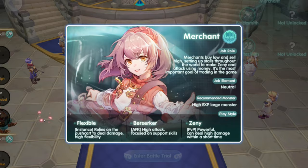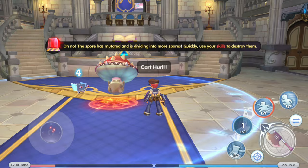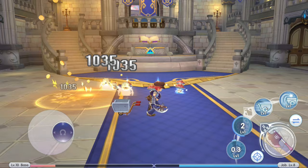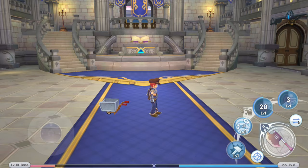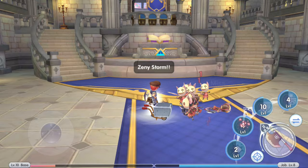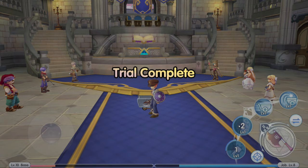And now the Merchant — preview, Whitesmith. Enter the battle trial. Hammerfall, Savage Slash, Cart Hurl, and Adrenaline Rush. Meltdown. Zenny Storm — it's an AOE attack. Cart Revolution — no, cart termination. Cart Termination, Hammerfall — we got them all. Now the boss. Savage Slash. Zenny Storm — it's raining money. Trial complete.